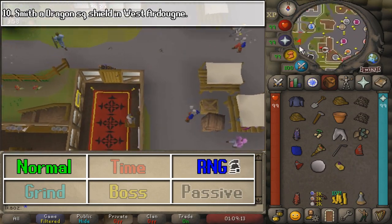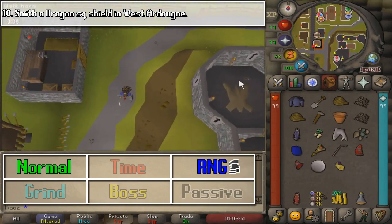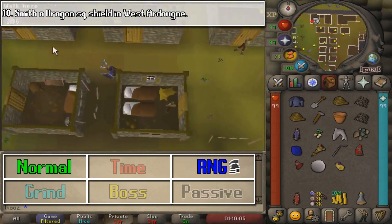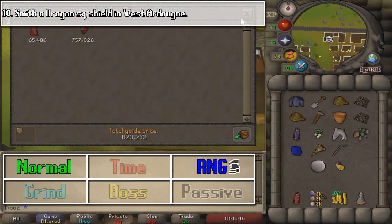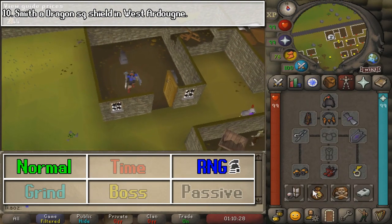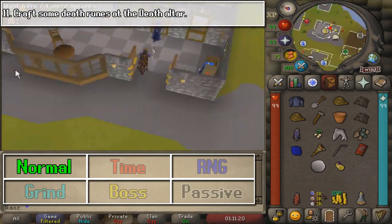Next, we are going to go right back to Ardy, kind of defying the law, and go back to dangerous territory. We will go to the western part of West Ardy and create a Dragon Square Shield. This task is marked as RNG-only if you're an Iron Man, because without the Grand Exchange the Shield Left Half is going to be obtained through a monster drop, which is fairly rare.